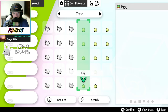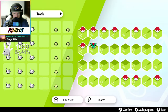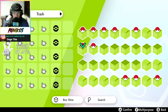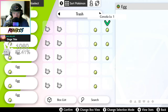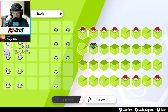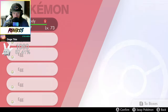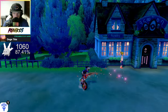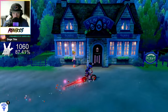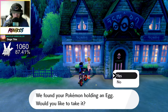Let me grab these eggs. So we need to fill up this box, this box, and this box, then start this box — that should put us at the right count for eggs. Once we get to that point we can just start running across the bridge.